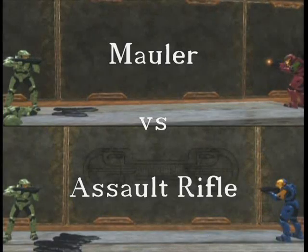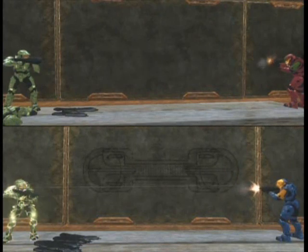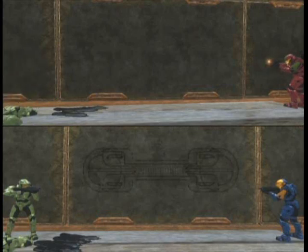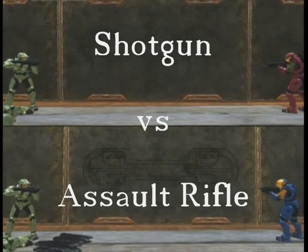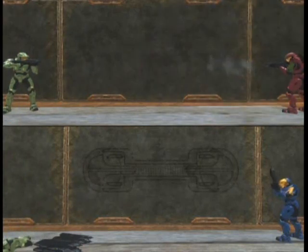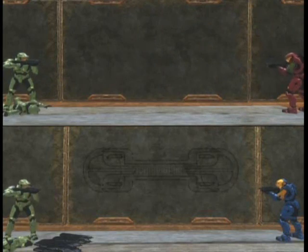This next bit is basically a deleted scene. We were originally going to have the mauler and the shotgun against the assault rifle, but as you can see it's kind of not as impressive as you'd think. The mauler just had to reload in order to kill that target. Obviously the mauler and the shotgun are close-range weapons and you really shouldn't be using them at this distance. I wanted to test them at an average length that most Halo players engage their enemies with, and it would be kind of useless to test one-hit-kill weapons like shotguns and maulers up close compared to an assault rifle.